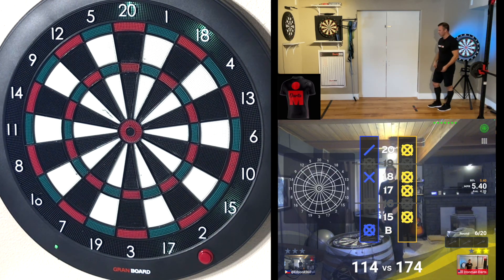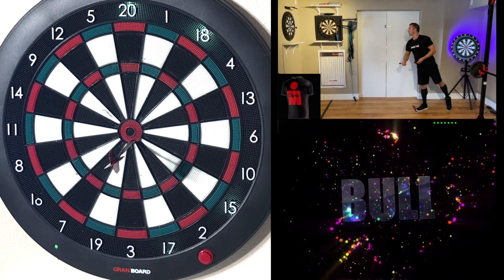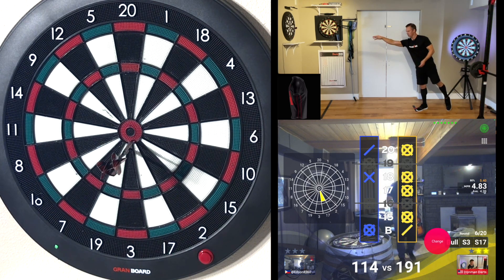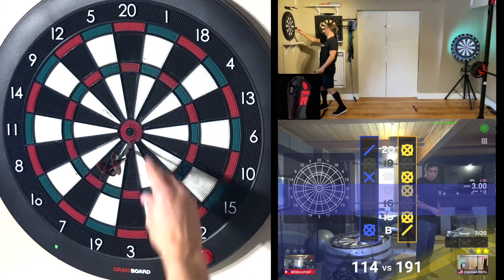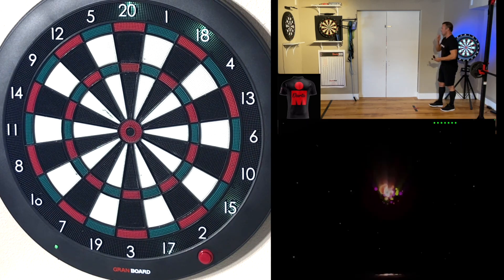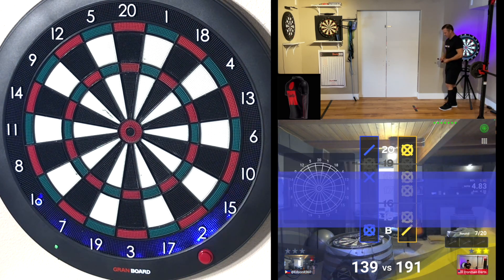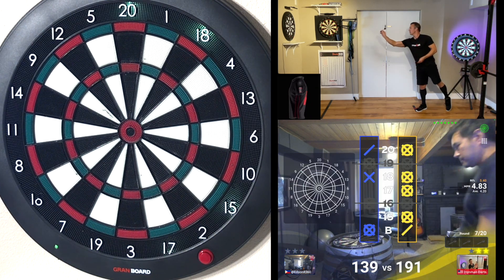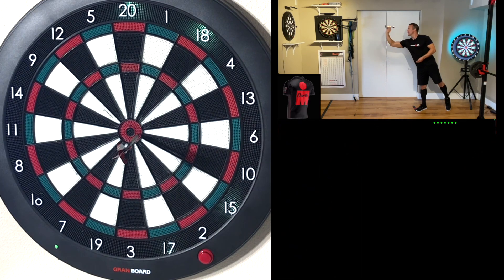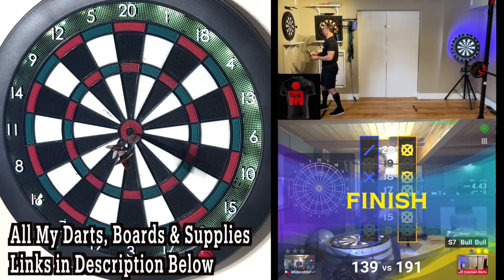Same thing as before — a little low on that bull so I don't block. Now above it. That didn't seem right, did it? Bent the tip on that one. A little more aggressive. Once you hit a first bull, just throw it again right away. Bent the tip — that's a tough one.